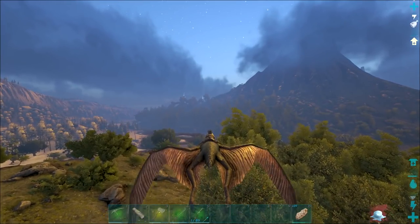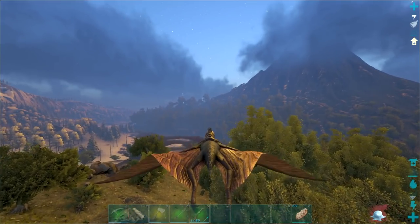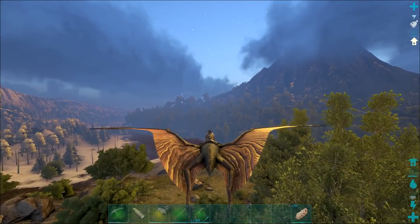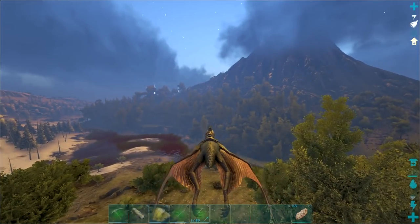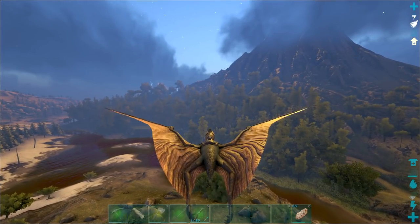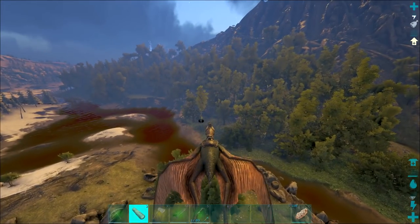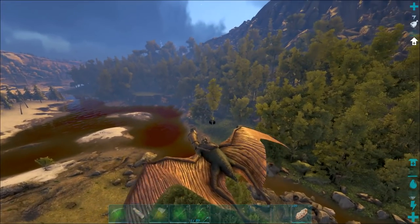Time to tame up a Doedicurus — I think there are some around here near the volcano. We're gonna need one because we'll need a lot of stone if we're going to be crafting paste with chitin. So we've gotta get this out of the way and then we'll be completely set. We also need to tame up another angler since mine died yesterday — RIP. We'll get this tamed up.